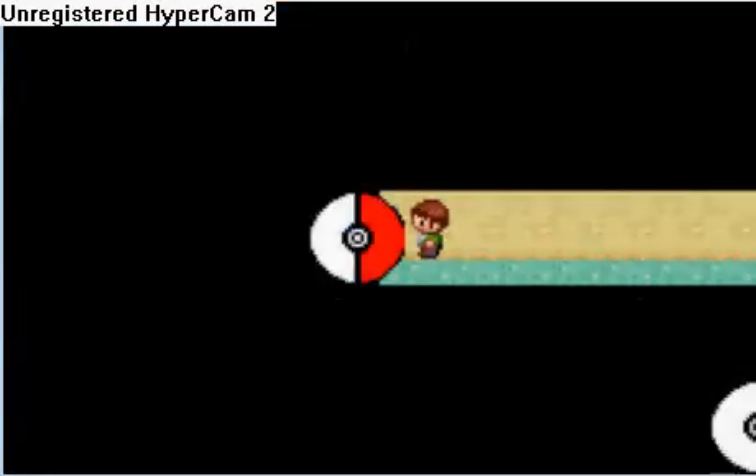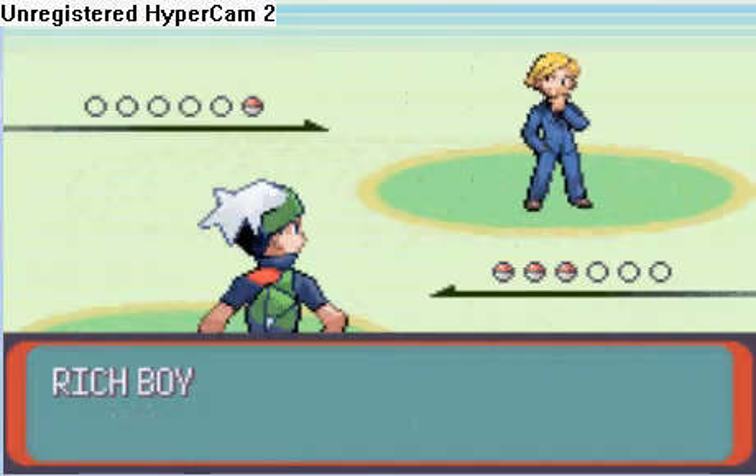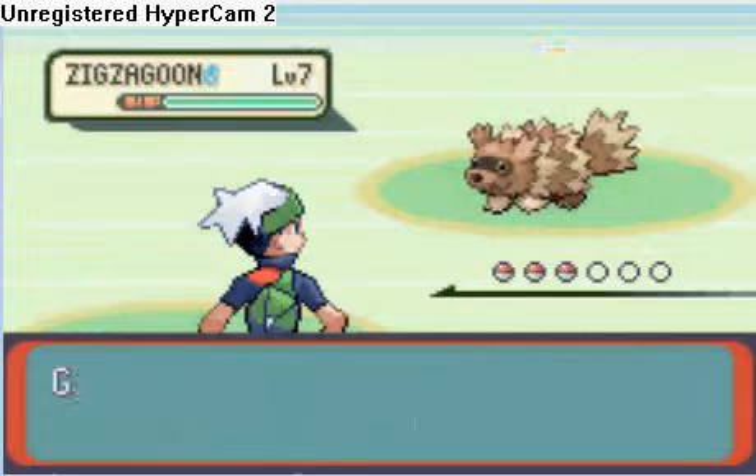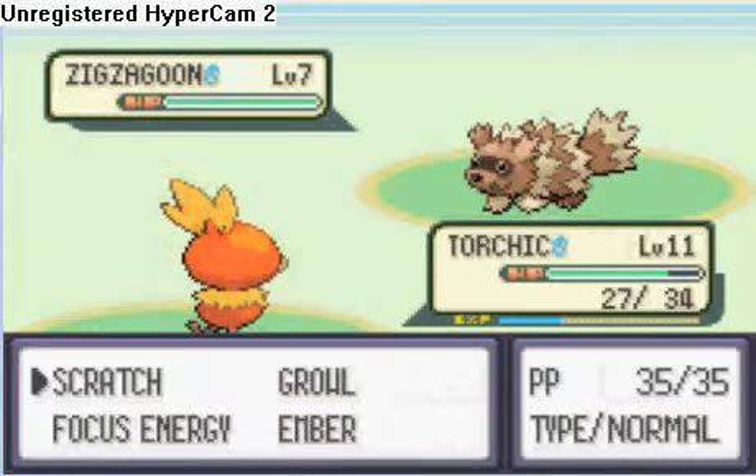I recommend you try to evolve your Torchic, if you have one, to a Combusken before you face Roxanne, because she uses rock type and Combusken's gonna learn double kick, so that's gonna really help.